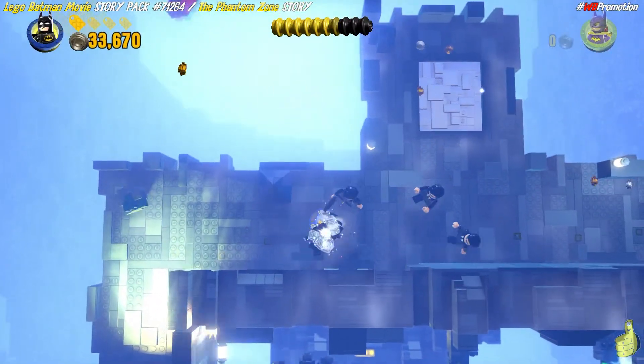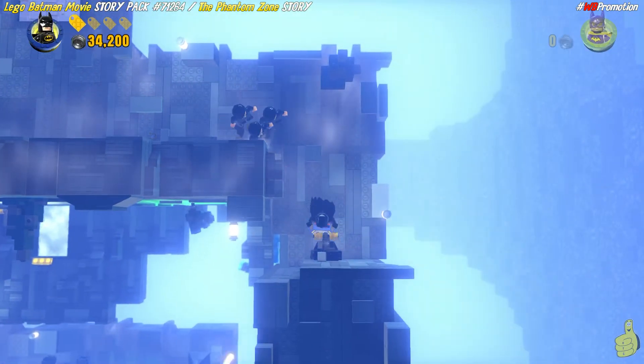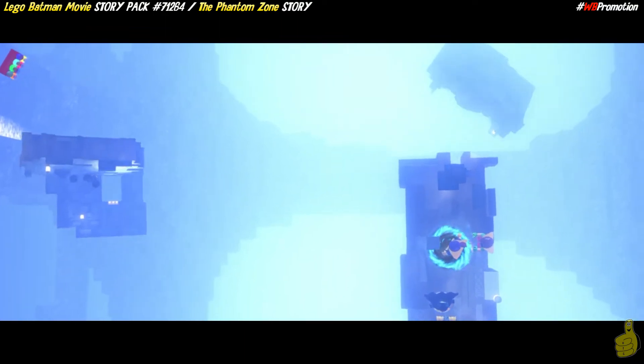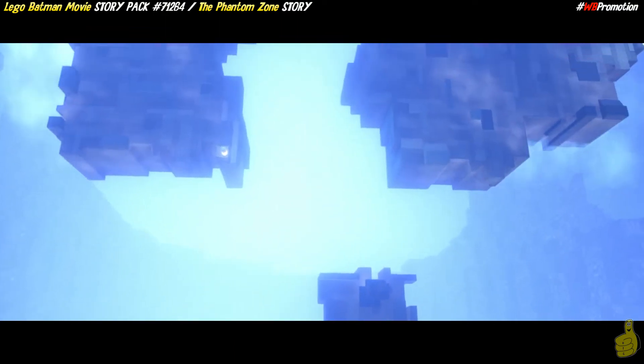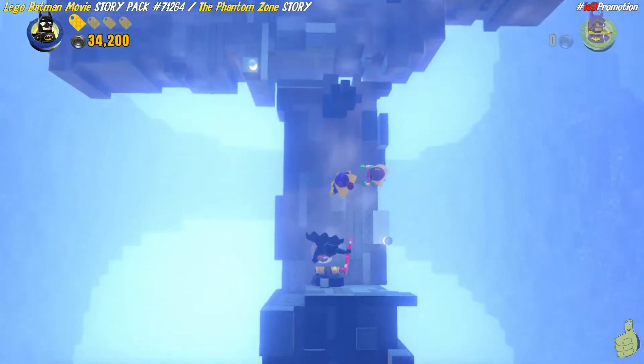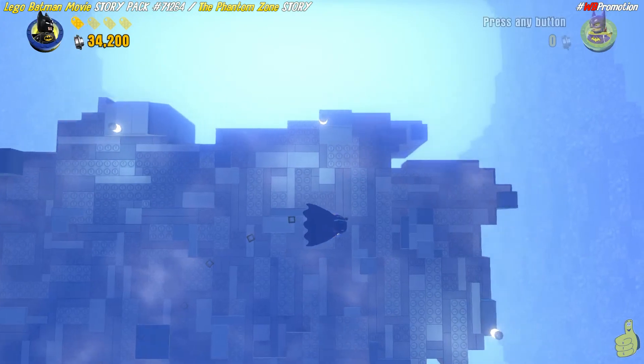We've got silver bricks — we don't have anybody to bust silver bricks right now, anyway. So we'll flip this last switch — whoa, watch out Mr. Smith, they're agent fans. We've got another big platform, so we'll go ahead and walk out on it. It's getting close to the final cutscene of this level, which we will go ahead and watch, and we'll meet you on the other side for the total.